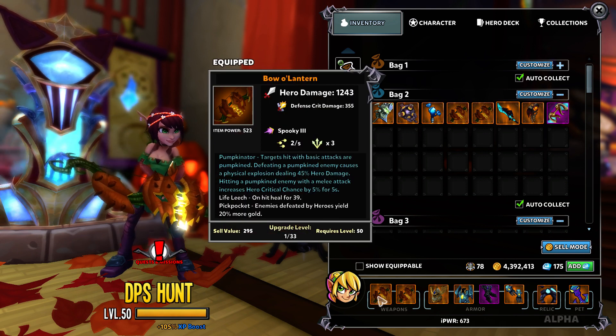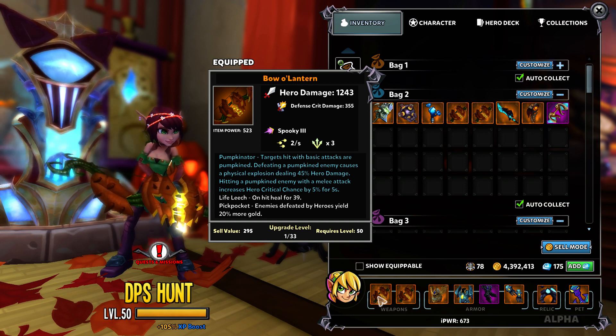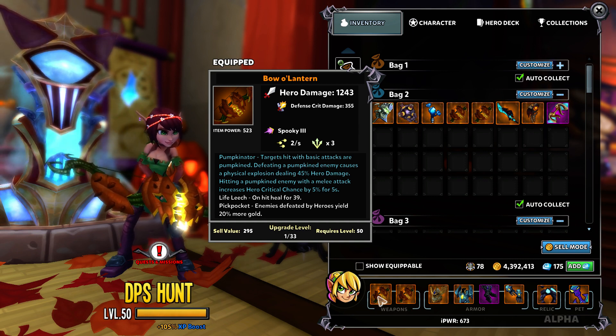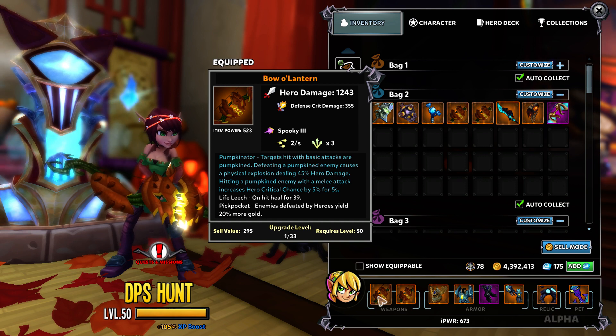We'll start with the Huntress. The Huntress got the Bowlantern. The passive is Pumpkinator. Targets hit with basic attacks are Pumpkined. You'll know you Pumpkined an enemy when their head turns into a pumpkin. Defeating a Pumpkined enemy causes a physical explosion dealing 45% hero damage. Hitting a Pumpkined enemy with a melee attack increases hero critical chance by 5% for 5 seconds.